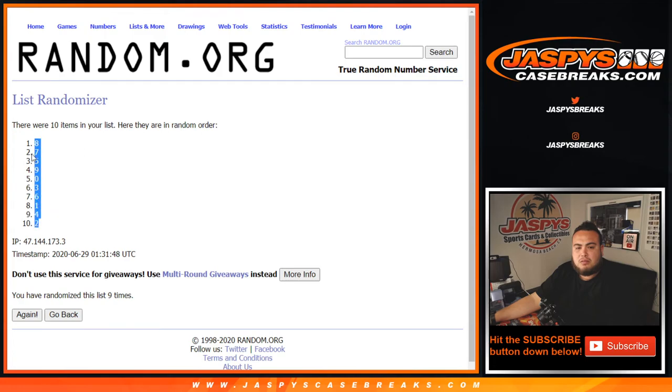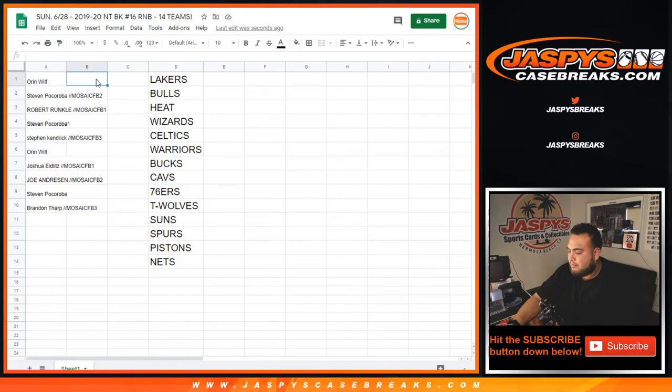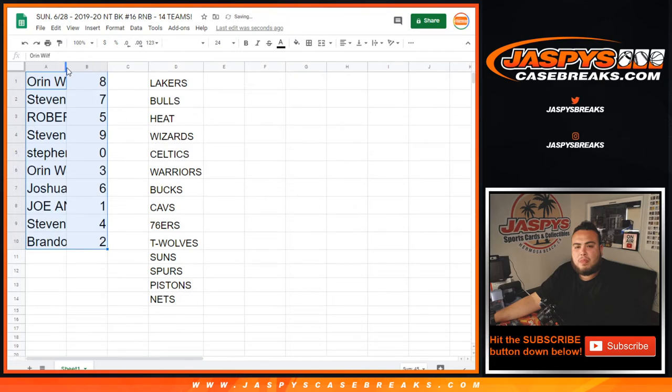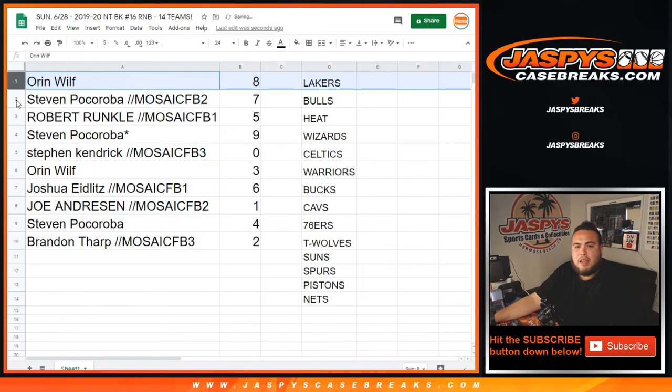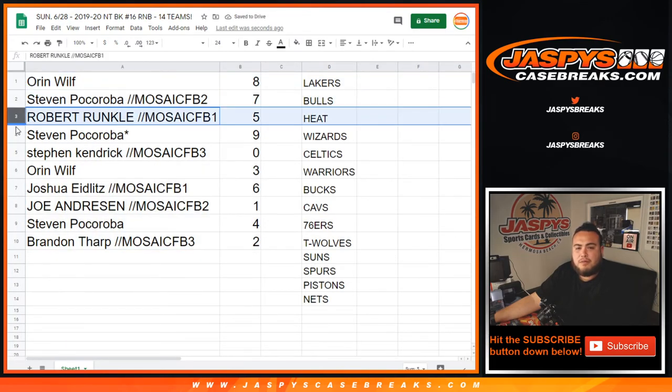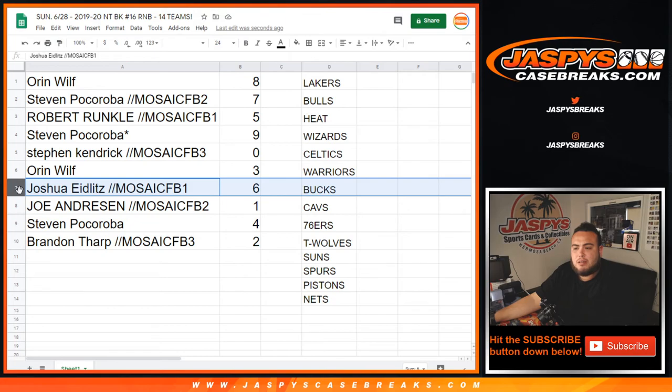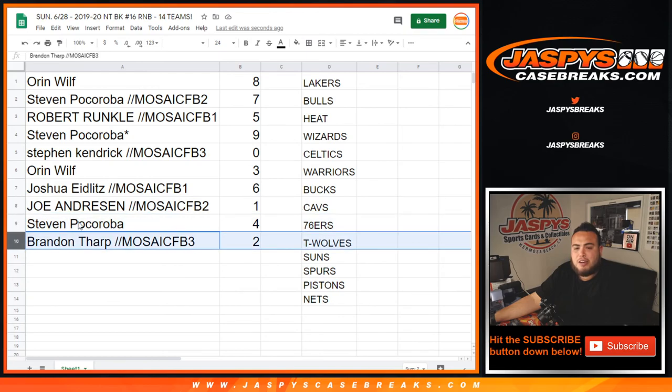8 down to 2. So Oren, you have slot 8. Steven with number 7. Robert with 5. Steven with 9. Steven K got 0 — any and all redemptions. Oren with 3. Joshua with 6. Joe with number 1, so any 1-of-1s will be yours. Steven with 4. And Brandon, you have 2. There you go, guys.